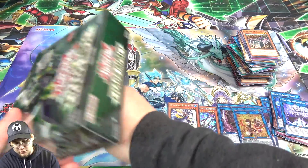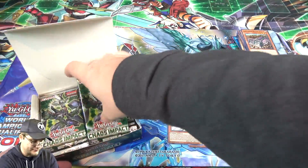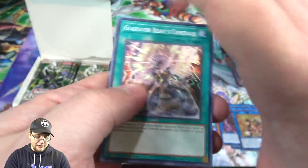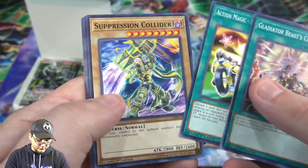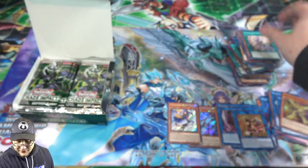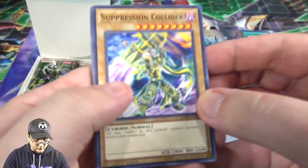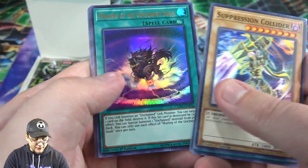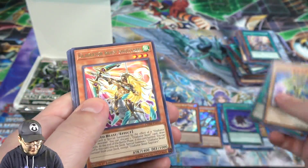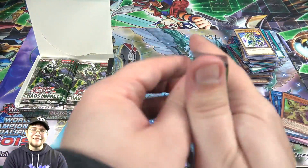We still have one box left! Can we get a Prismatic? I still really want one. Also another Marincess Blue Tang would be amazing — I want a playset and so far I have two, so we're close. Then Gizmek Yata again. Might still have to get the playmat with him on it, it's pretty cool looking. Vanilla Cybers — that one's kind of cool. Then Wailing of the Unchained Souls — I think this is my second one. Having okay luck getting Unchained. I kind of wish they kept their other name though — Hakai just sounds cooler to me.